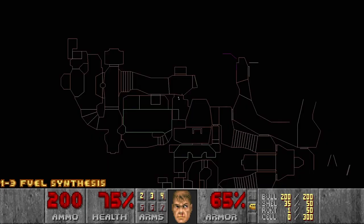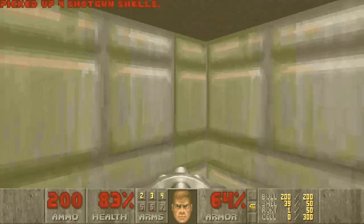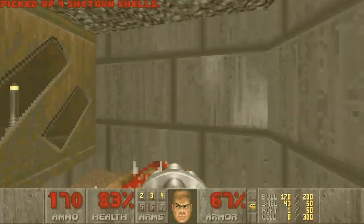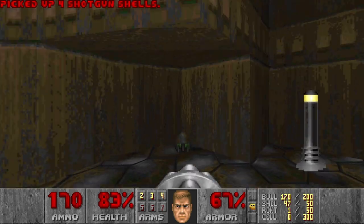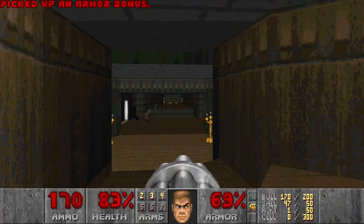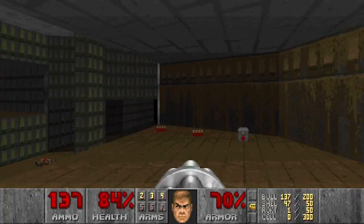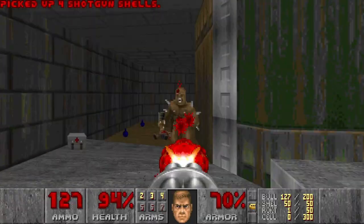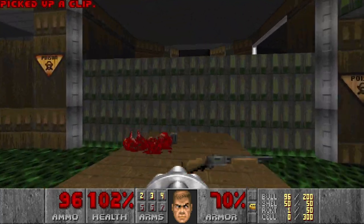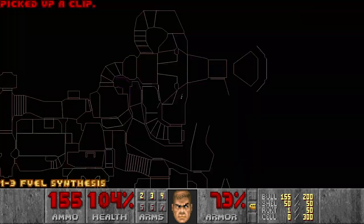There is one more secret left. Maybe we can get there through the yellow door — at least the one secret I can see right now. So I can get there through the yellow door. I think I can get there through here. Can I lower this? No, it doesn't respond. Let's go down — it seems like we're entering the sewers. That should loop me back to the area where I saw the radiation suit.